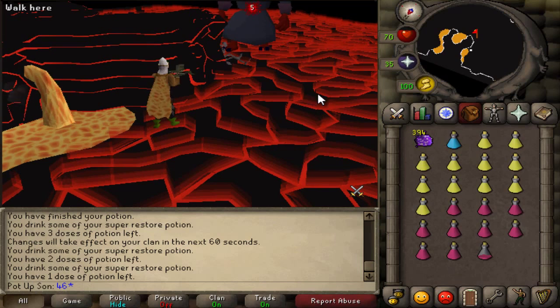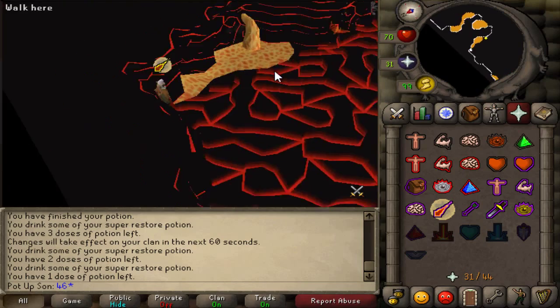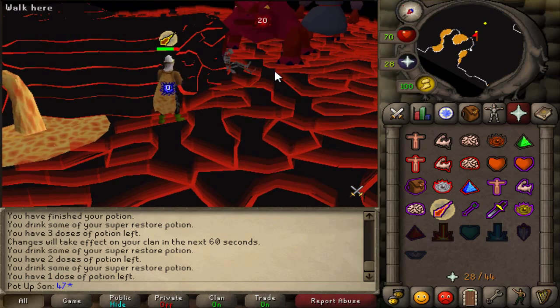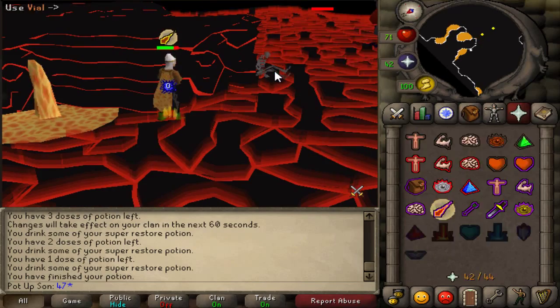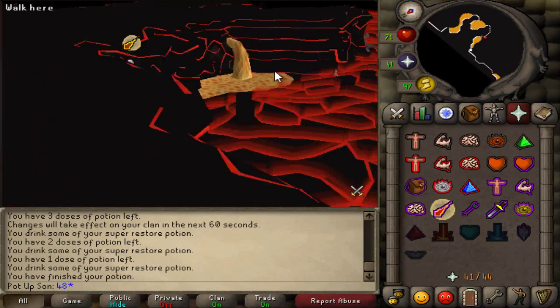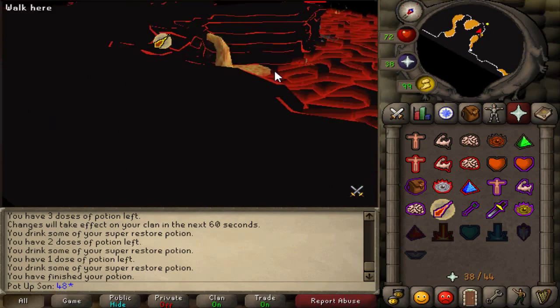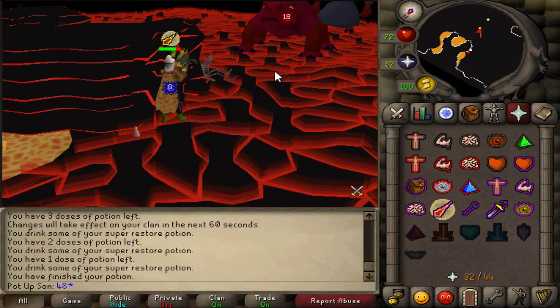Okay, so the next part is waves 45 to 53, which is reasonably easy as long as you stay in a safe spot and don't get dragged out and hit by the mage. Just count the same spot all the way until wave 53 and you'll be absolutely fine — just killing off the mage when you can to keep your protect mage up, keeping the 180 safe spotted, and killing the birds when they come down.